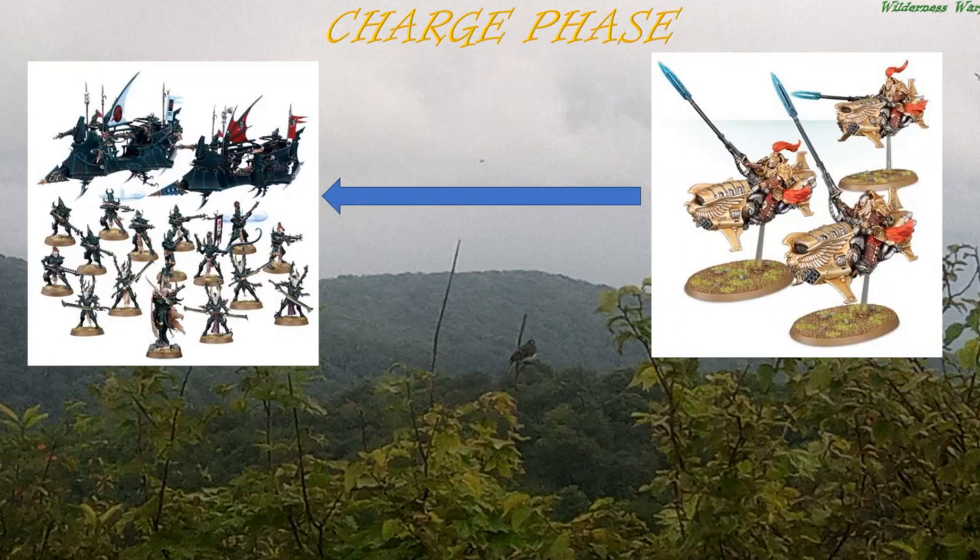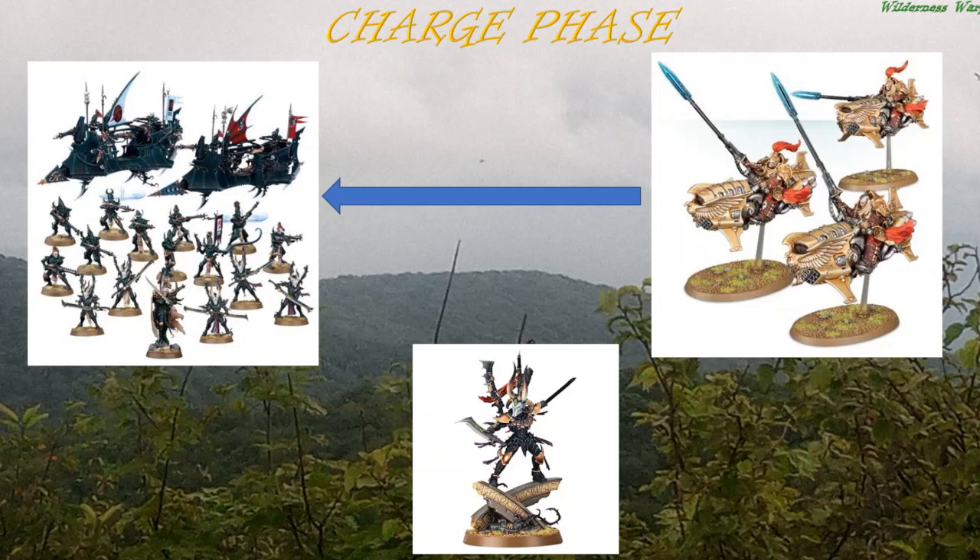When you are on the receiving end of a charge — this one is more relevant in your opponent's turn — if you have a character standing nearby, don't forget that you can heroically intervene if he is within three inches. Many models have the ability to intervene even farther, sometimes up to six inches, and sometimes entire units, not just characters, can be given that ability. Three inches is the baseline. Also don't forget this only works in your opponent's charge phase — if you are the one charging, your character cannot then heroically intervene onto your own bikes that just charged.